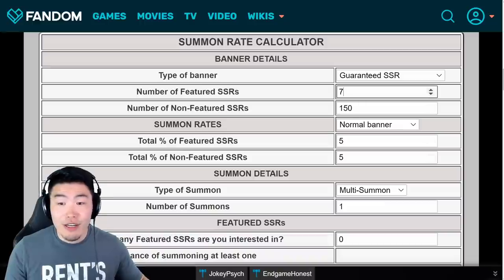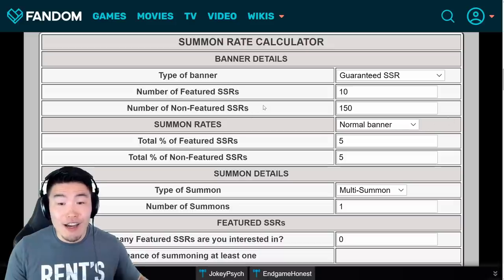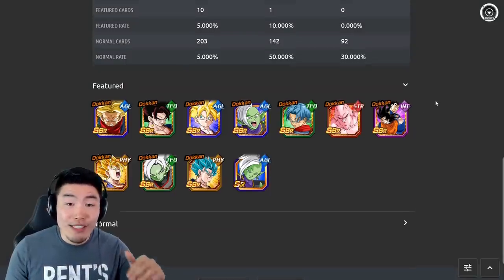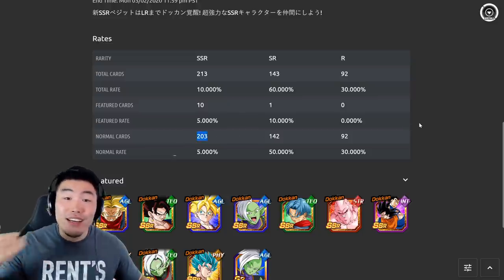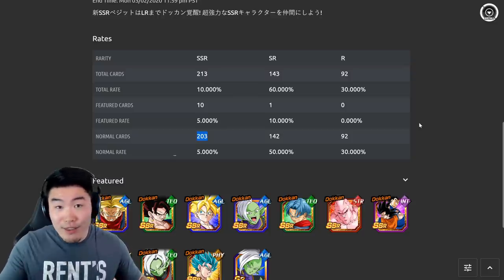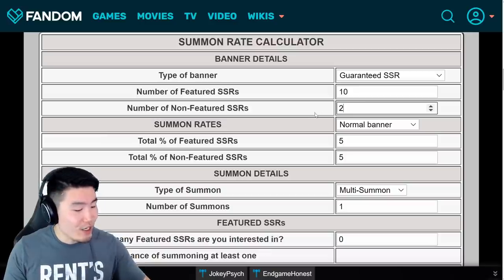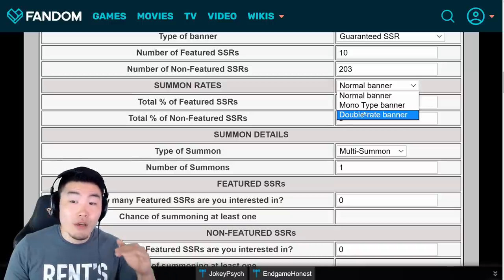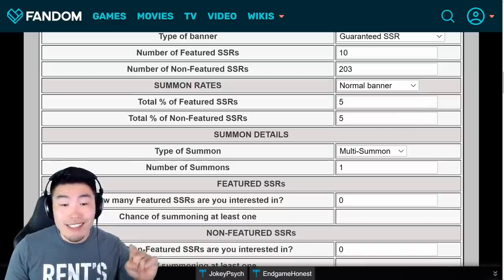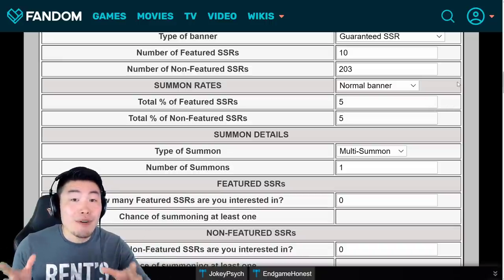So for that section we're going to put 10 featured SSRs. For the non-featured SSRs, it's going to be 203 — and that number is going to constantly go up, so if you use this for future banners it'll probably be higher. For the summon rates, it's normal banner as opposed to monotype or double rates. The percentage for featured SSRs is 5%, and for non-featured SSRs also 5%, for a cumulative 10% SSR rate.